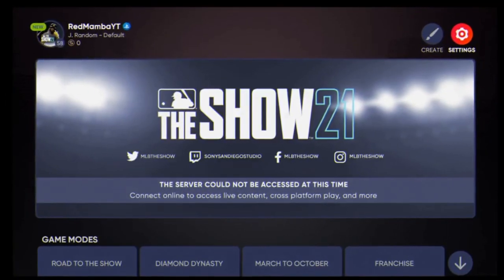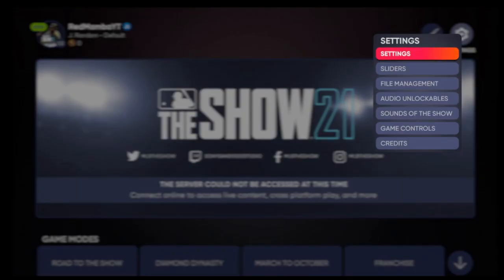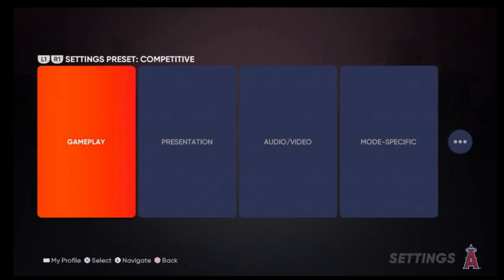Let's get into the settings first. A quick tip: whenever you guys do change your settings, make sure you change them in the main menu. If you've ever changed your settings in-game and wondered why they didn't save for the next game, that's why. For whatever reason, MLB doesn't save in-game settings changes. So just make sure whenever you change your settings, you go to the main menu.